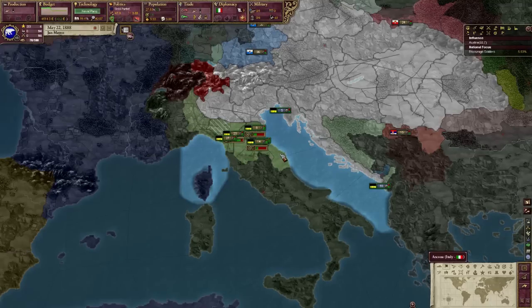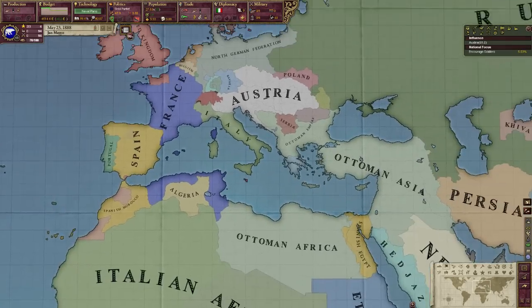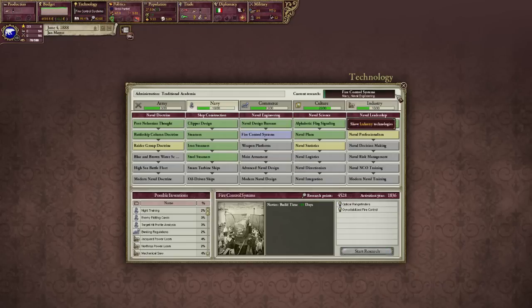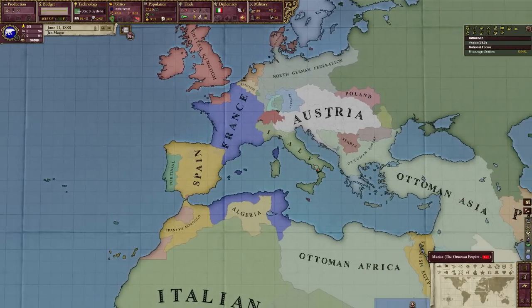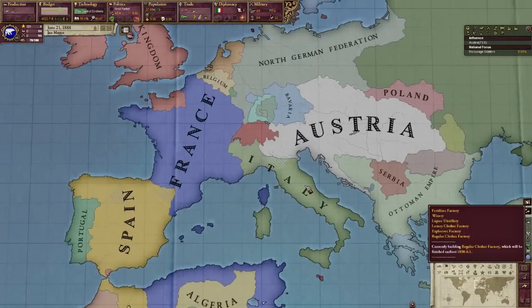I'm going to go ahead and speed up the game and try to explain how I got to this point while we watch the Austrians invade the Italians. Basically what happened was I spent forever trying to get great power status. Eventually I got it, and I was super happy. So I got great power status and decided to influence Italy because I wanted to convince them to join me in an invasion of Ethiopia, but it didn't actually work out — the second I allied myself with Italy they had a huge revolution that basically just messed up everything.